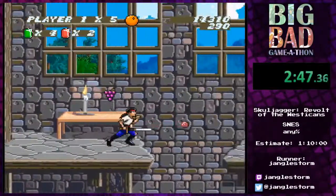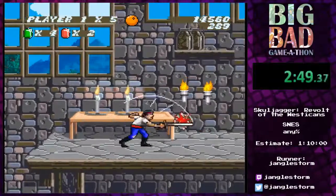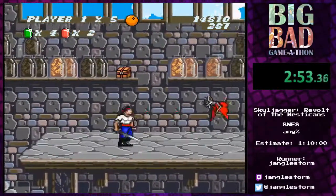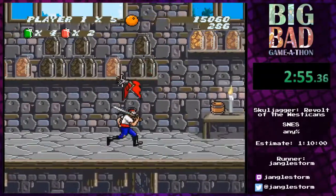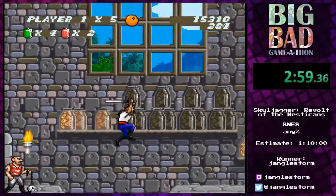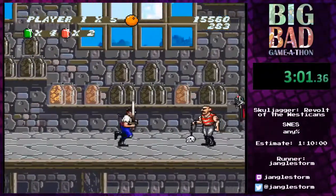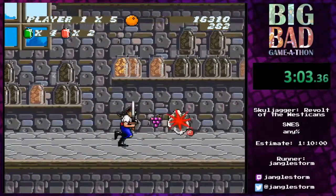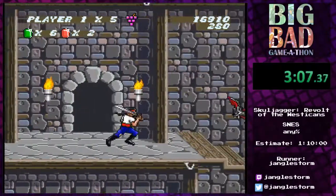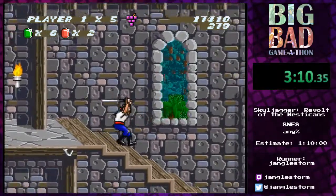Now we are in this warehouse, surrounded by all kinds of Kiltish army soldiers and people throwing skulls at me. I'm picking up this grape bubble gum, which I'll actually be using in this area.